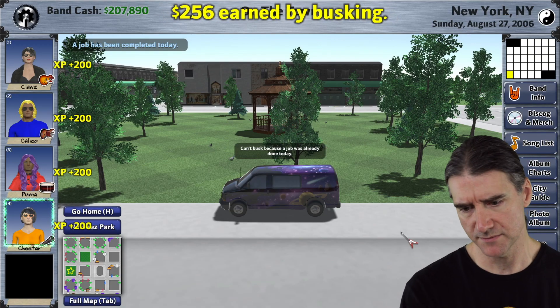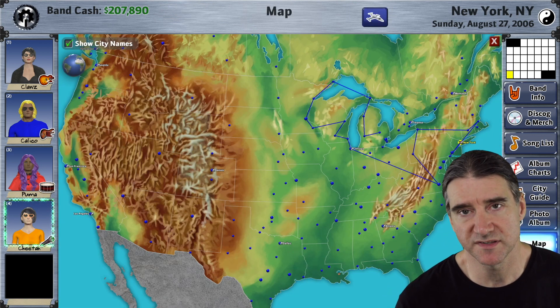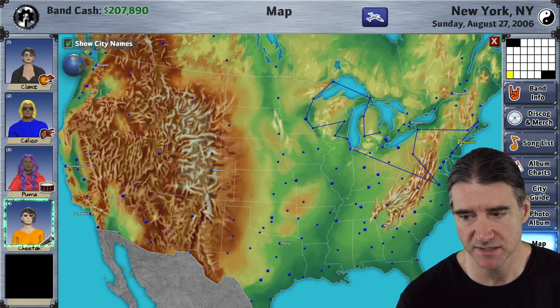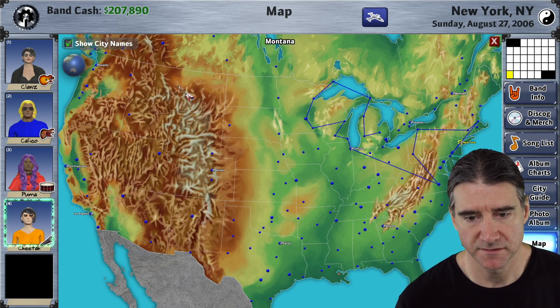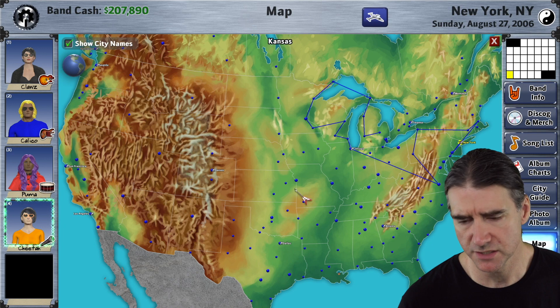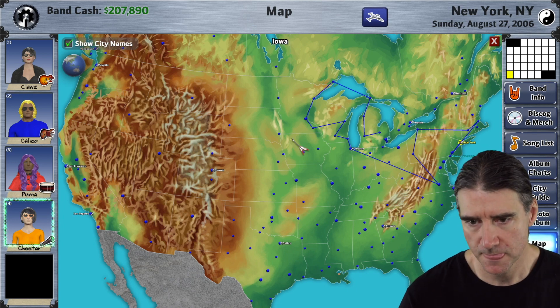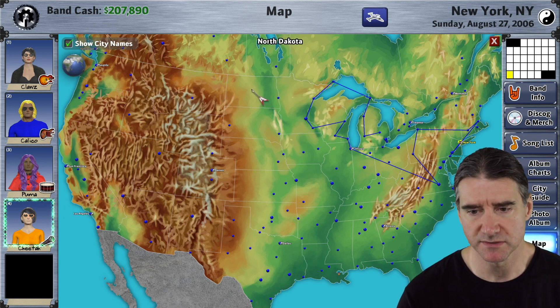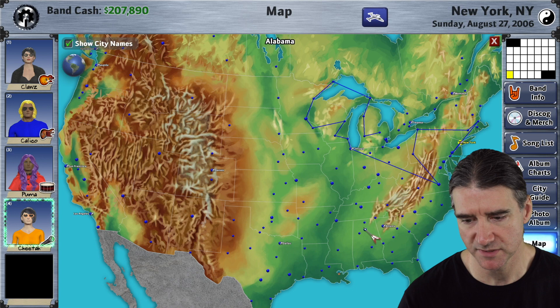This next thing started as a debug tool for myself when working on map stuff — being able to see which state, province, or country I'm pointing at on the map. But players actually requested being able to see this too, since if you're from Europe you may not be familiar with US states, and vice versa. So I just made it visible all the time as a built-in tooltip that doesn't replace the city tooltip.